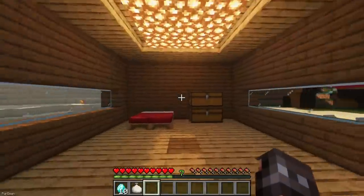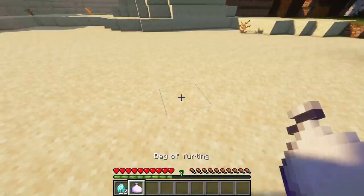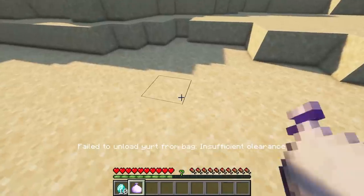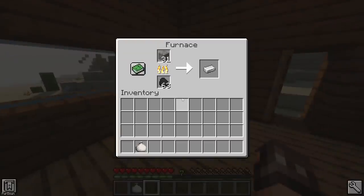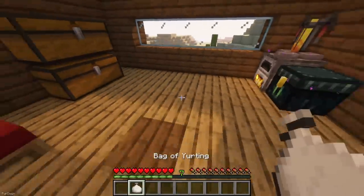The Bag of Yurting is an interesting mod. When you right click on a block, it will store the surrounding area inside the bag. There are a few different sizes to the bag, with the highest being able to store a 13 by 13 block area. When you right click again, the area will be placed down again, allowing you to carry around a small house if you wanted to. Block states are also saved, so that Chests, Furnaces and other blocks will stay as they are.